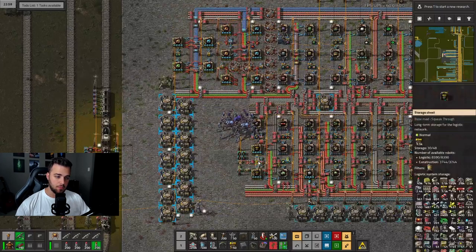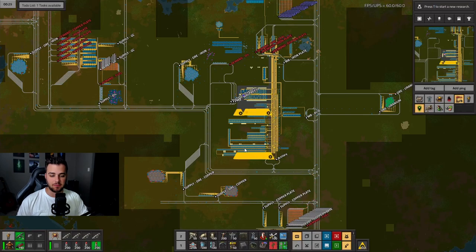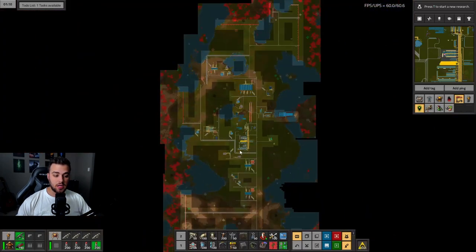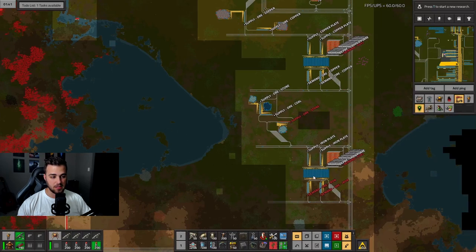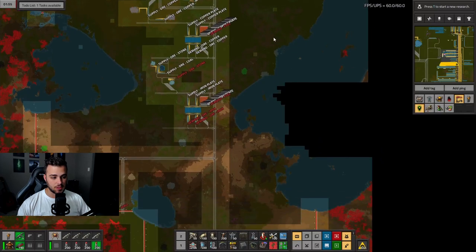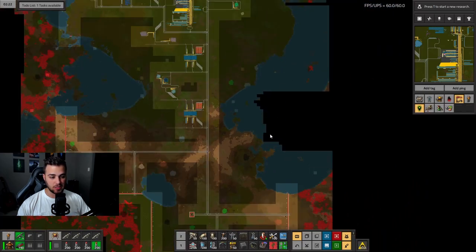I've already chosen a place where I want to build our plastic setup. Plastic needs coal and petroleum, and because we need petroleum we also need water for the oil refining. We need a place that has good access to water. We have this little lake here but that's going to be taken up and probably landfilled by these two smelting setups. There's a long stretch of land with water and some coal, but I want to save that big building area for something that's a really big build.